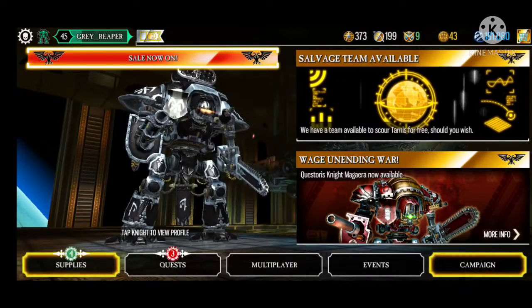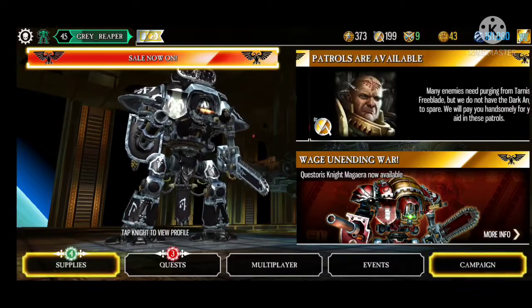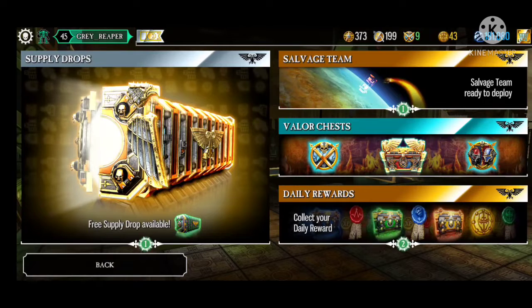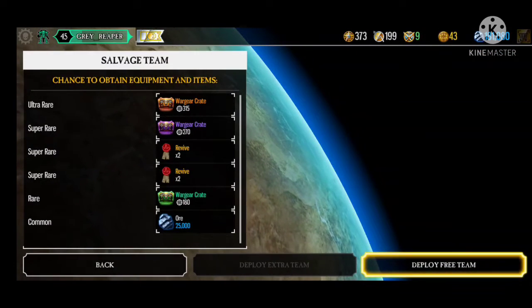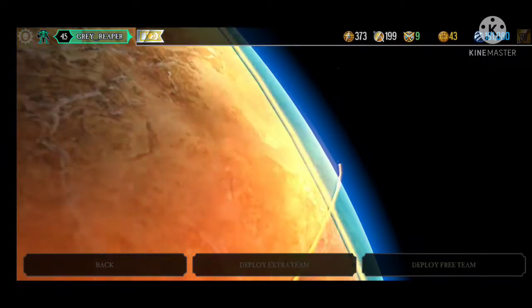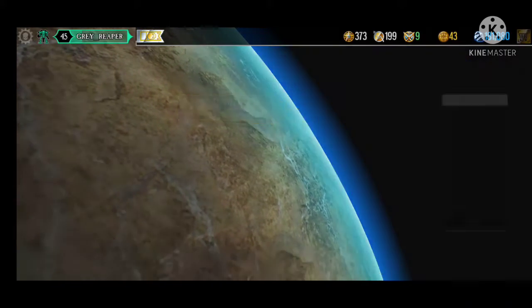Now in the game Freeblade, you play an Imperial Knight who's basically lost from his entire family. Now in this game, there are a lot of different options available to you. You've got all kinds of daily stuff that you can do and pick up — free supplies, you can send out teams to pick up salvage. In this game, salvage is basically supplies, weapons, other equipment.